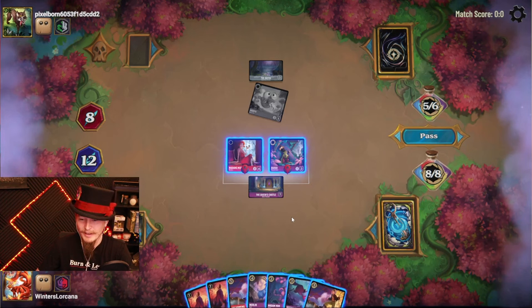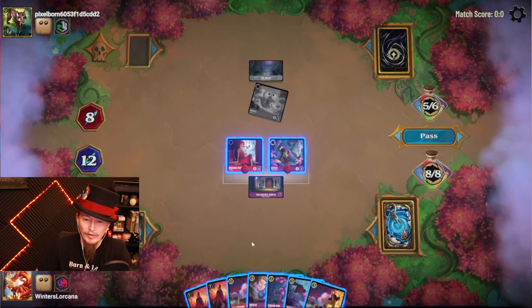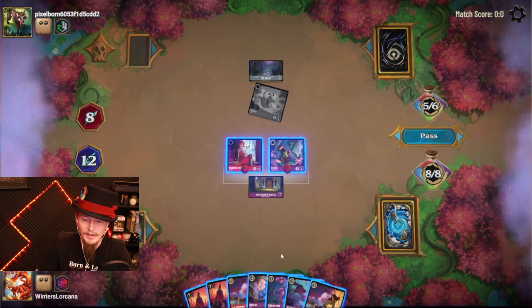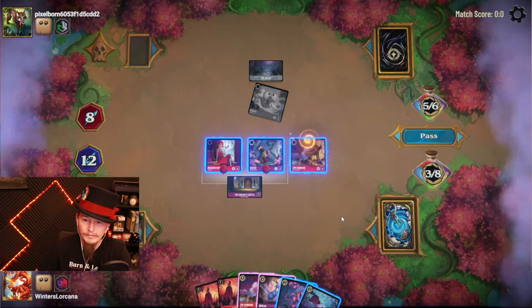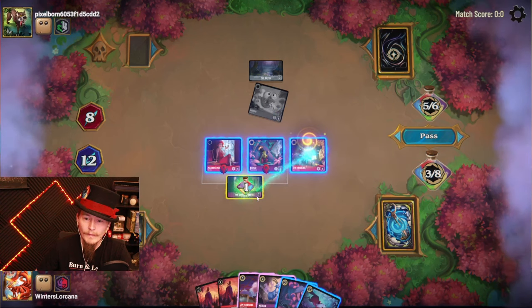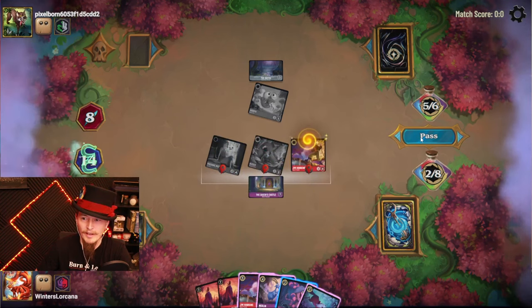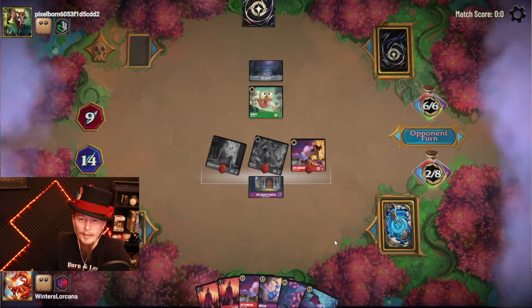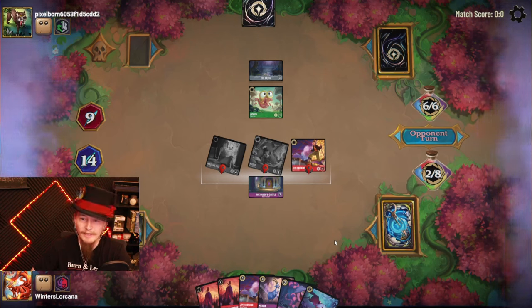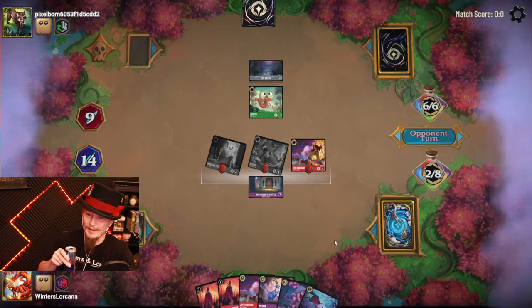Oh, that feels really good. When you get multiple characters on the Queen's Castle — holy smokes. I quest for two, I play a Goat, I bounce the Goat — it's not victory but it is close. I think we'll wait on that and play Jim Hawkins to seal the game. Put you on the location as well. I think at this point I'm just questing and then the game's over next turn.